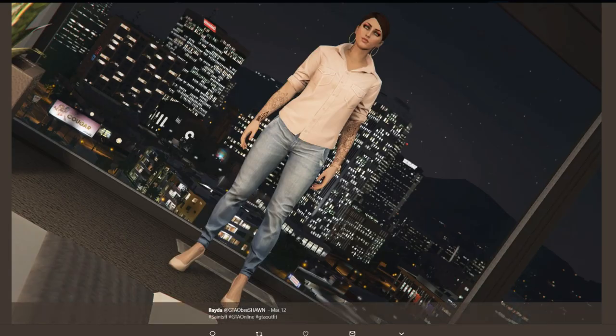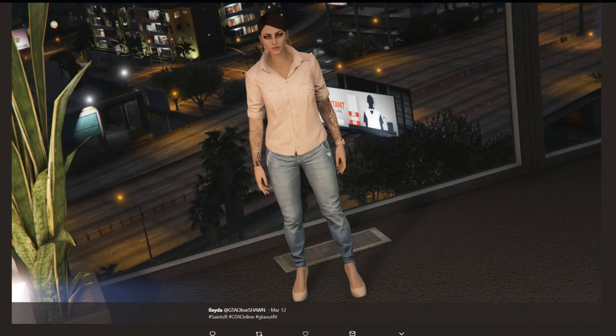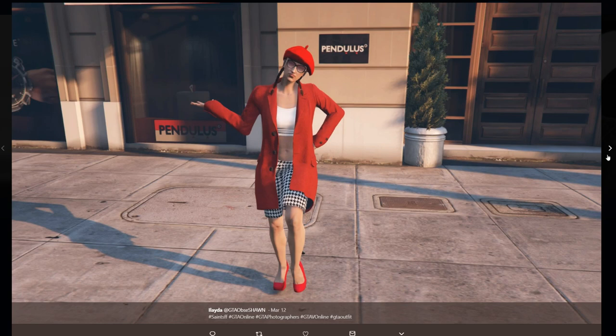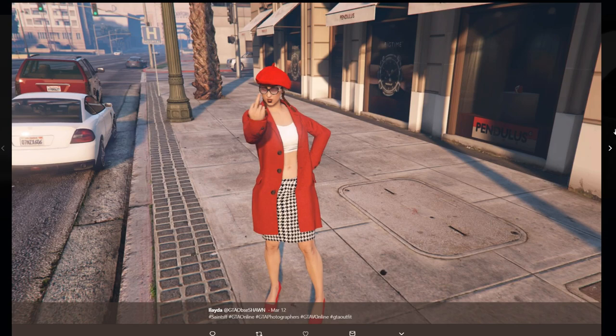We have a few from Leda. This first one I thought was pretty awesome — just a chill, casual outfit for your female character. Through the pictures it's very simple but looks really nice. Then we have the other outfit from her, which is a little crazier — the red and white, sort of almost like a French look. I don't know anything about fashion, but it looks unique, you're gonna stand out, it doesn't look too complicated to make, and you've got to be sassy with it.